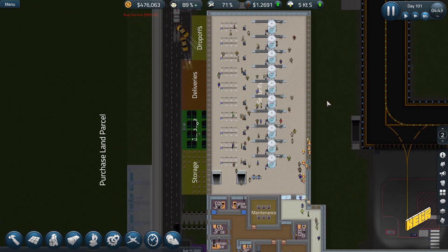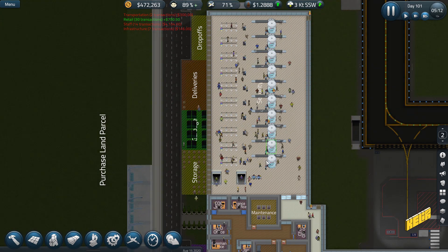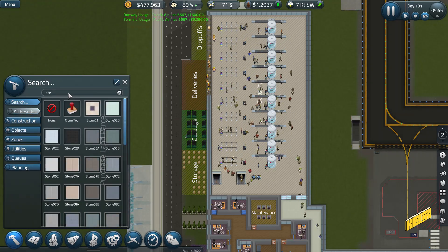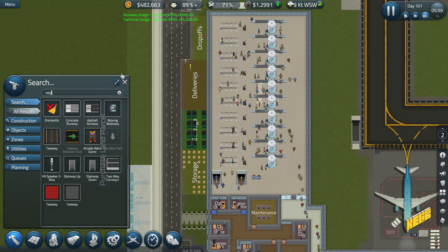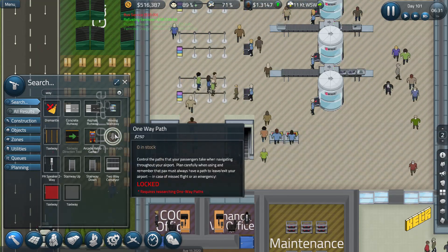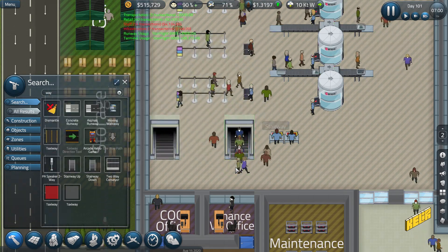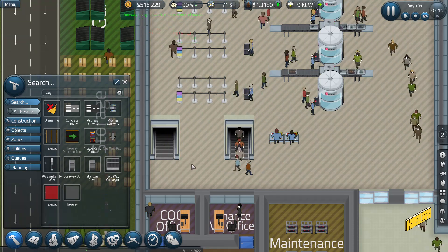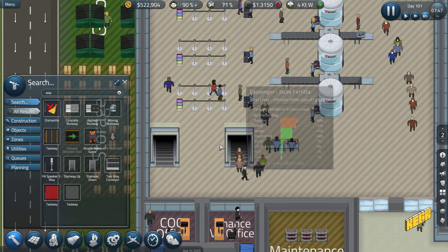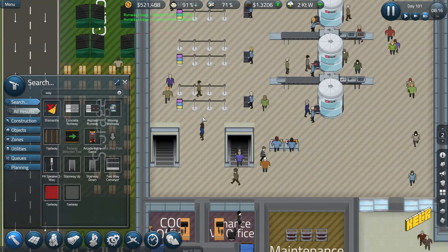Look at them all go — there's so much capacity, it's just great. I'm a little annoyed that people are going this way when I don't want them to. We have one-way path options here. Once we research one-way paths, I can tell passengers they can only turn left here, which means as soon as they come up they'll go the correct direction.